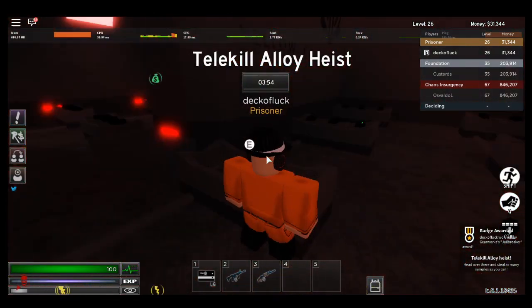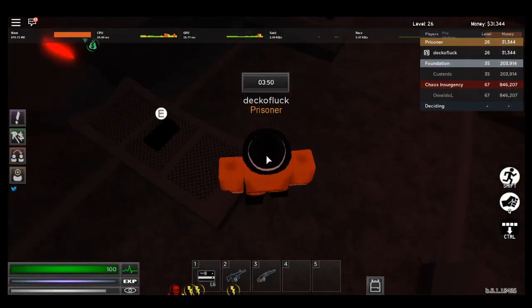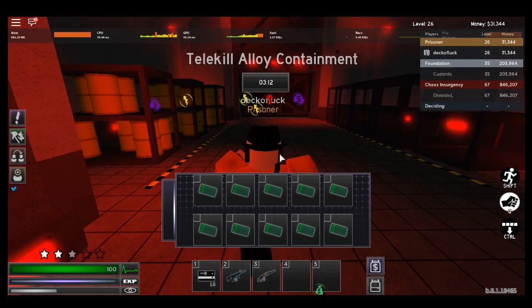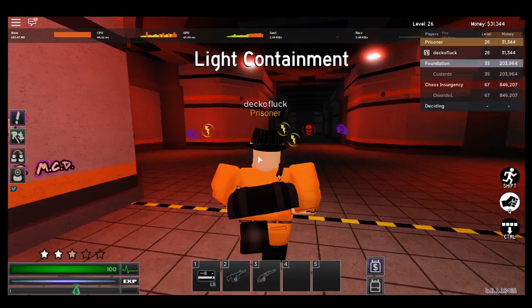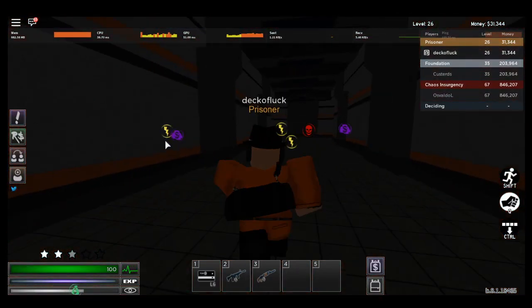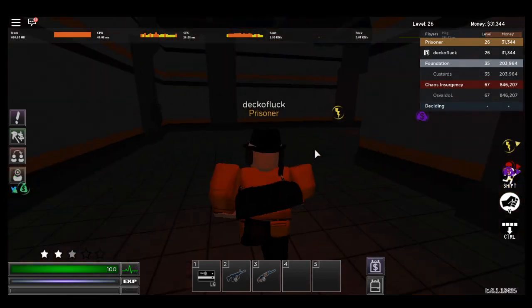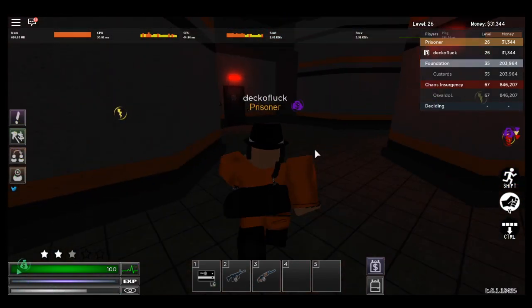Now you need to start. Now that you guys are in here, you just hold E on these items. I'm going to fast forward until I have it all. As you can see, I have my full bag. What you want to do after this is make your way down here. There are two ways — the fastest way is the medical, but the safest way is to the storage room. They're both equally dangerous. But for the video I'm going to take the shortcut.